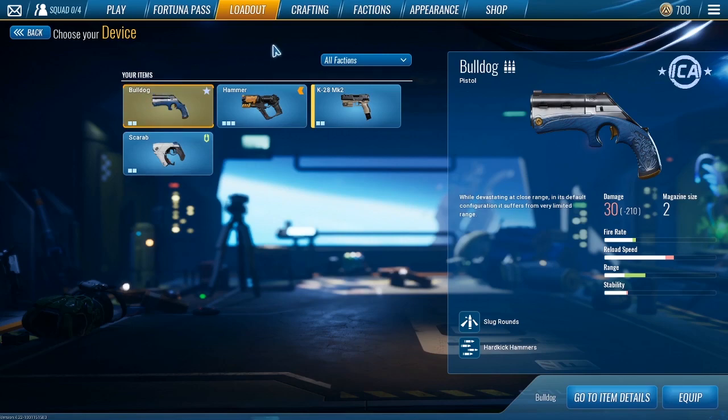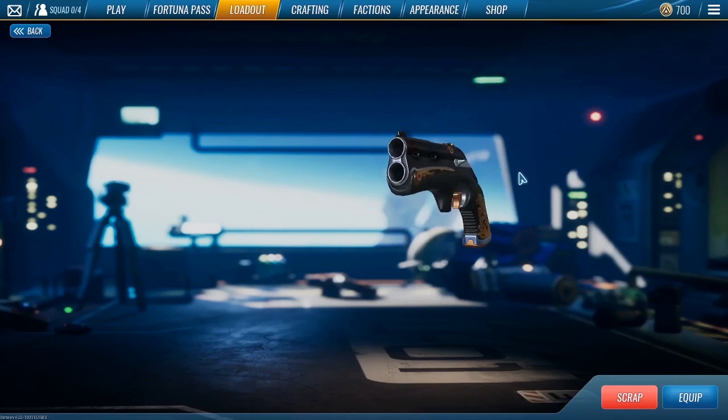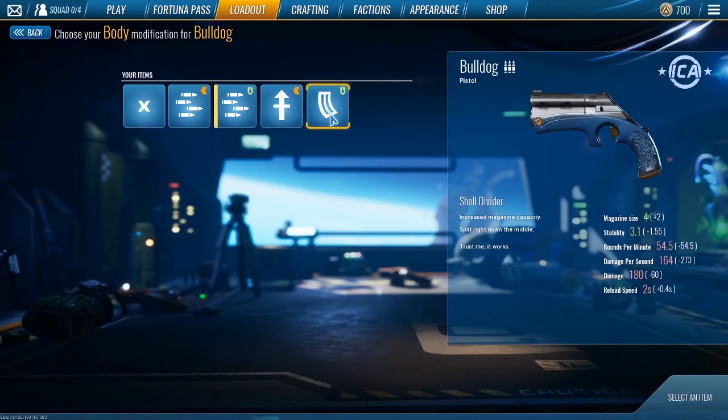We're going to start out with the Bulldog, probably the least used pistol I see around. This pistol is basically a little shotgun pistol that has two shots, then you reload it and fire off your next two shots. It's pretty good at close range but once you get to a distance it is almost impossible to use. I have every single mod unlocked for it. This first mod changes the firing mode to burst fire so you're able to burst both shots off at the same time. It does turn down the damage per second and the overall damage a little bit — I would not recommend this one unless it fits your play style.